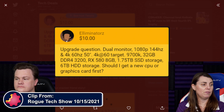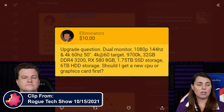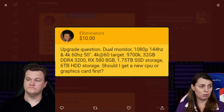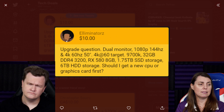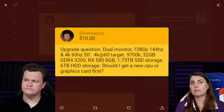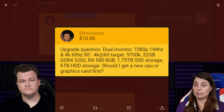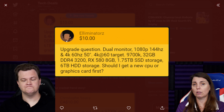Eliminator comes in with an upgrade question — he wants to know. He's got dual monitors: a 1080p 144Hz and a 50-inch 4K 60Hz. His target is 4K 60Hz. He has a 9700K, 8 cores, 8 threads, 32GB of DDR4-3200, an RX 580 8GB, just under 2TB SSD, and 6TB of hard drive storage. Should he get a new CPU or a new graphics card first? He doesn't tell us what games he's playing or what his budget is, so we'll have to take a stab in the dark.